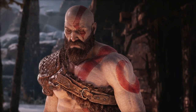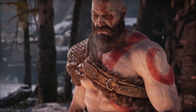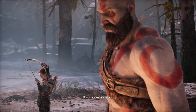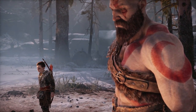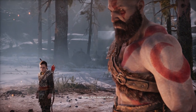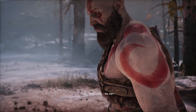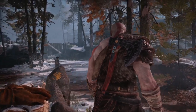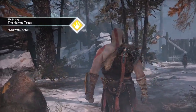First of all, the player is given a goal. This is important because we want the player to have an idea about what they should do — the player will be asking, what does the game want me to do? In this case, Atreus is to hunt deer and Kratos will be accompanying him. God of War has a quest system, so we start with a quest that reads: Hunt with Atreus. Nice and tidy.